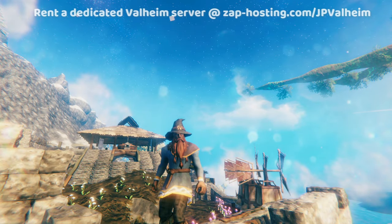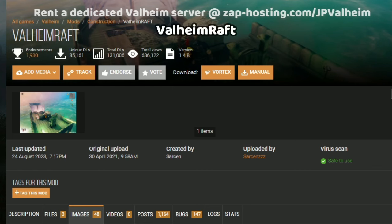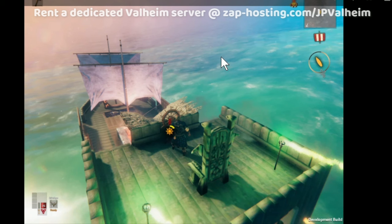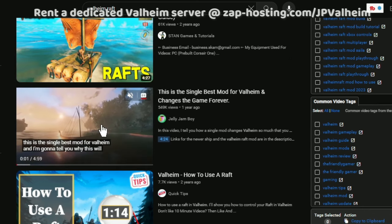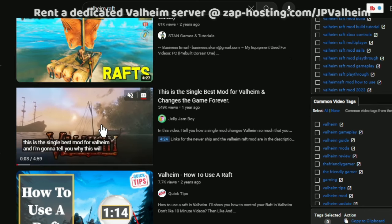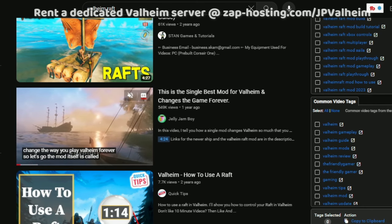First, we're going to cover mods that totally change how you play the game. One of the coolest mods I've ever seen is Valheim Raft. This mod really changes how the game plays, because instead of having a base and ships, it allows you to build on the raft, letting you make anything you can imagine and sail your base around. I learned about this mod from Jelly Jam Boy's video — it's a really good video you should check out if you want to learn more. He built a really awesome ship and tells you everything you need to know.